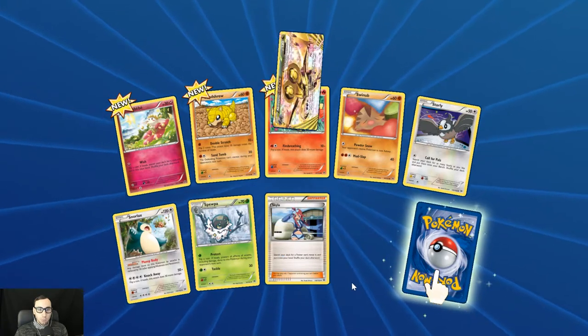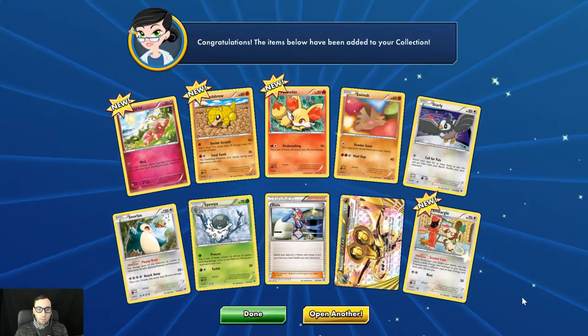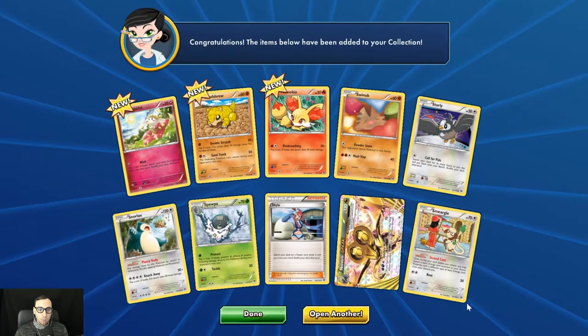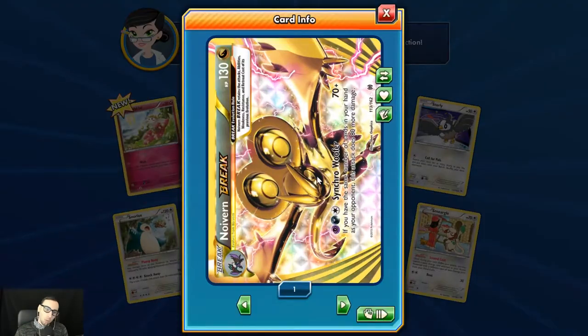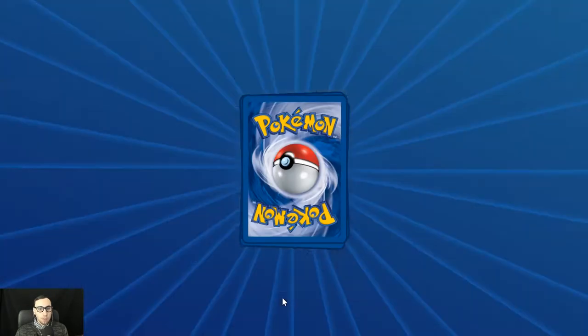Lots of new stuff in this one. Noivern Break — that's new as well. And the Smeargle with Second Coat: once during your turn, you may switch a basic energy attached to your active with a different type of basic energy card from your discard pile. Very cool. The Noivern Break Synchro Woofer — 70 plus, and if you have the same number of cards in your hand as your opponent, this attack does 80 more damage. A situational move, not very effective.